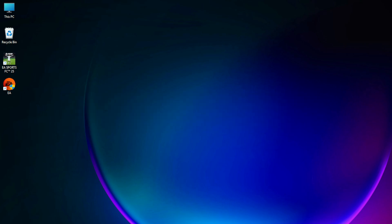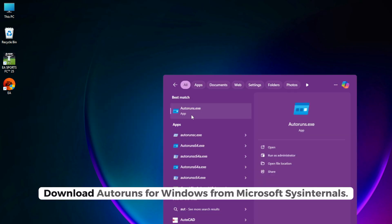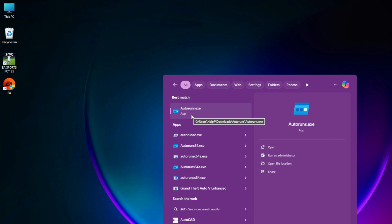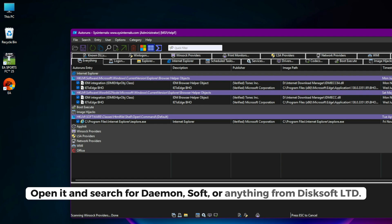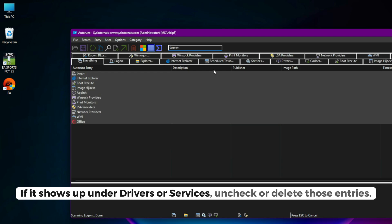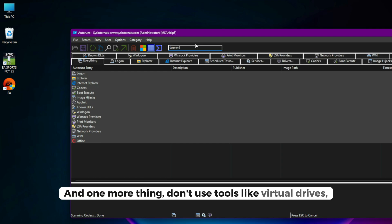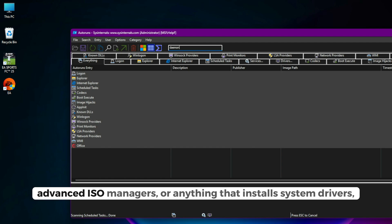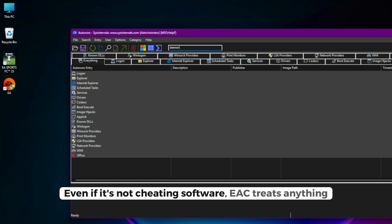Extra tips if the problem persists: Download Autoruns for Windows from Microsoft Sysinternals. Open it and search for Daemon, Soft, or anything from Disksoft LTD. If it shows up under Drivers or Services, uncheck or delete those entries. And one more thing — don't use tools like virtual drives, advanced ISO managers, or anything that installs system drivers while EA Anti-Cheat is running. Even if it's not cheating software, EAC treats anything that hooks into the kernel as suspicious.